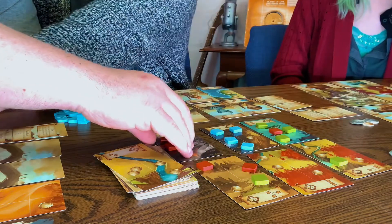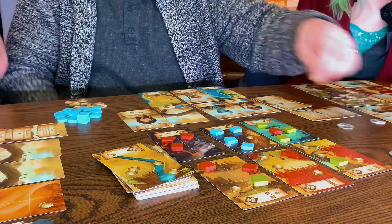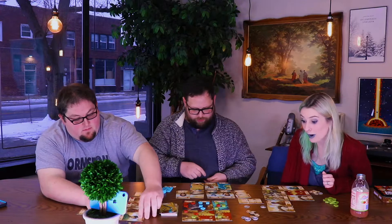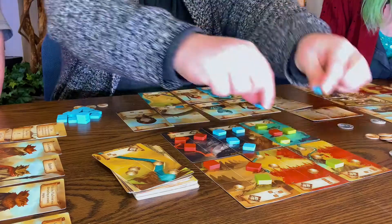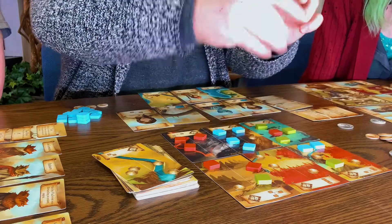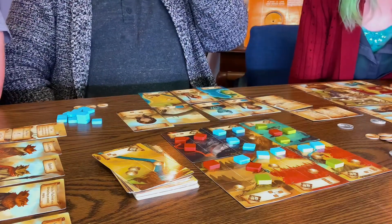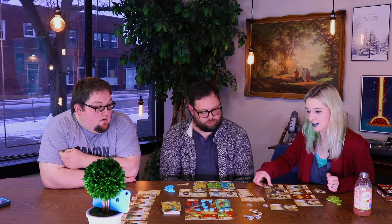I get two coins, three coins — pay two, get three. Six coins to do this — makes sense to me. I'm just going to use this guy, do one, and I'm going to pay two.